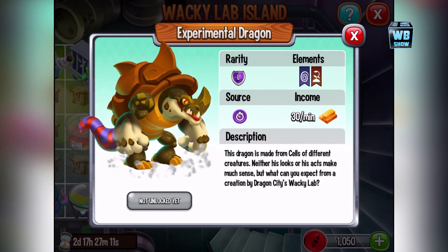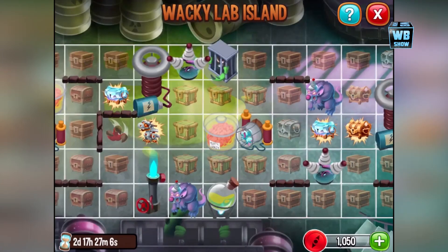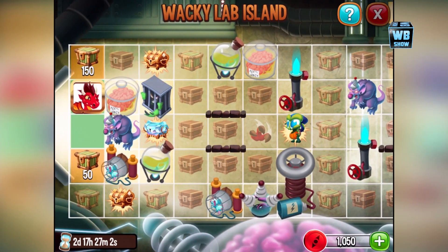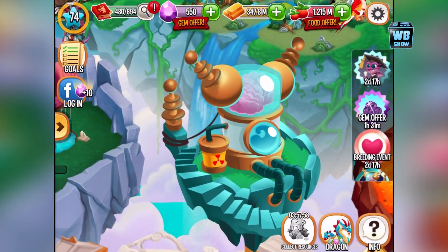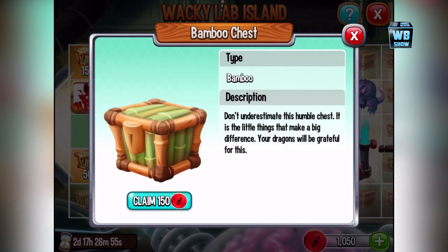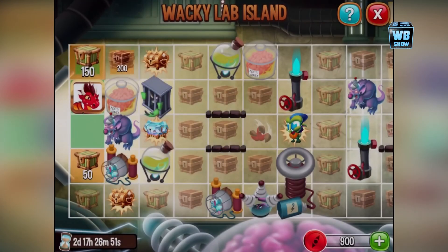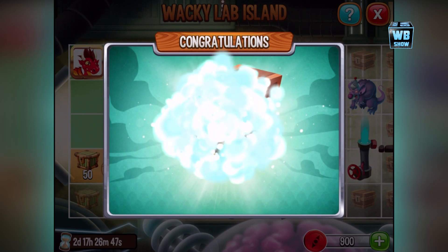So those are the dragons you can get in this Wacky Lab, which is available for three days — be sure not to miss it if you're into playing and getting this stuff. I don't think you can get the last one, but you can get the first and second one. It's usually like this — they want you to buy the coins.